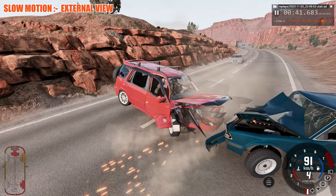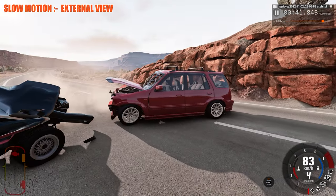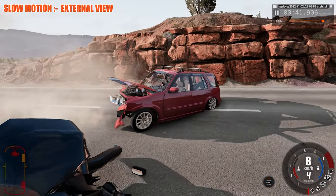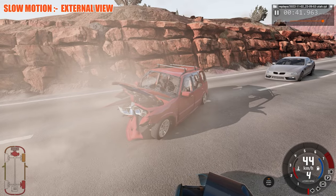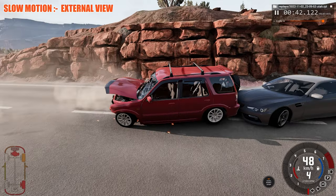So that's our first impact, destroying the front of both vehicles but more so the car of course. Less damage to us due to our heavier weight and probably stronger metal. And here is second impact catching this very nice car.